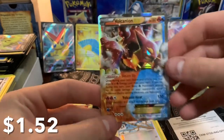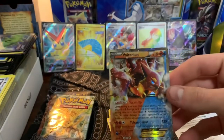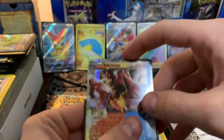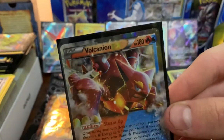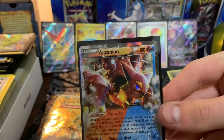It is the Volcanion EX! That is a very good-looking card. Alright, sleeve that one. Sweet — Volcanion EX, the only Fire-Water type in all of Pokémon, if I'm not mistaken.